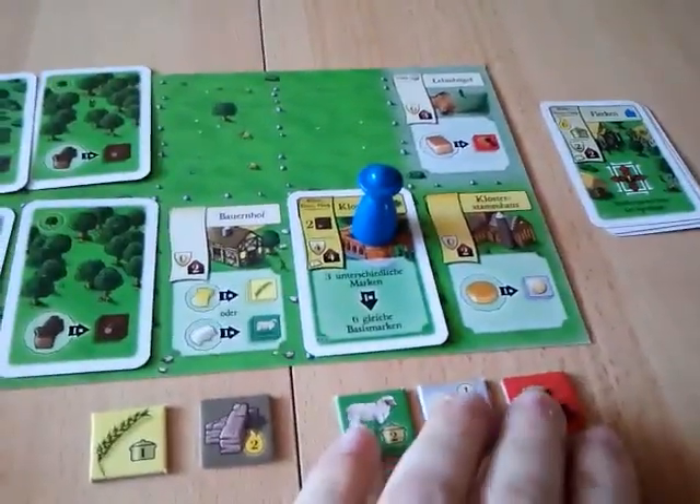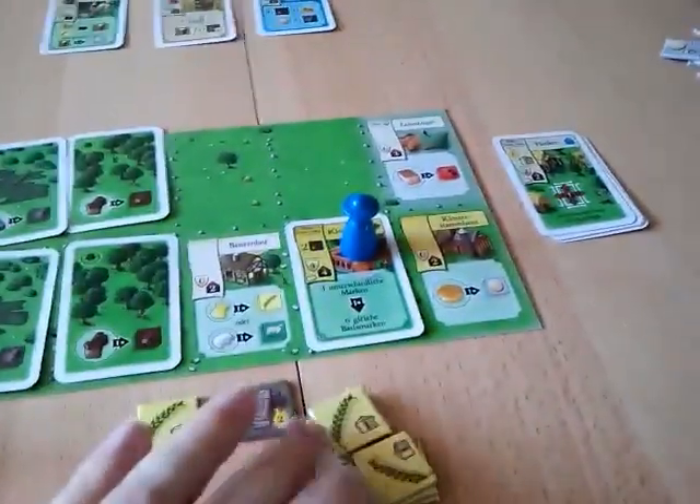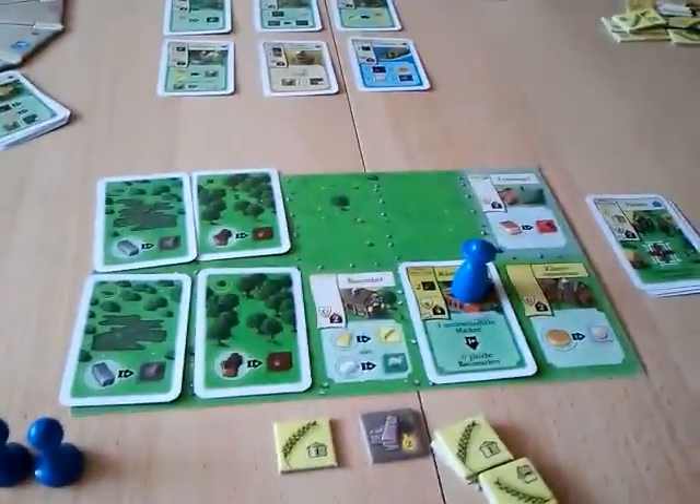The cloister yard says we can give away three different goods to get six of the same basic good. So I'm now going to give away three markers — three different goods — and get six of the same kind: six grain. That was the first player's first turn.